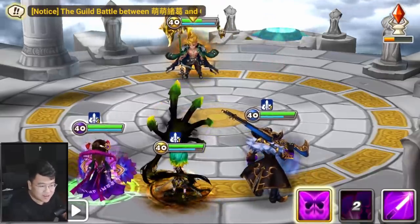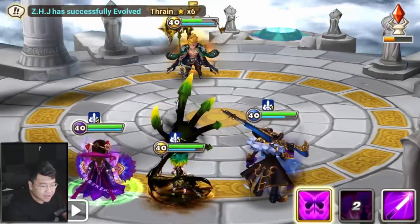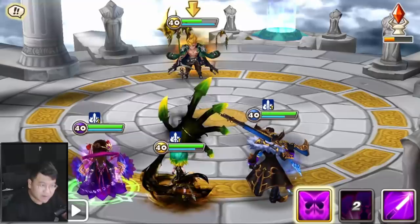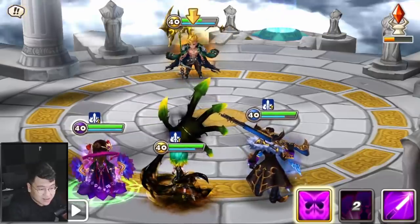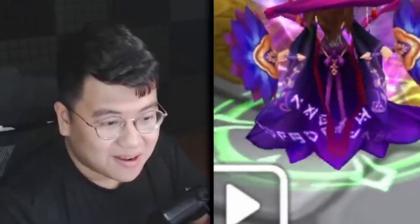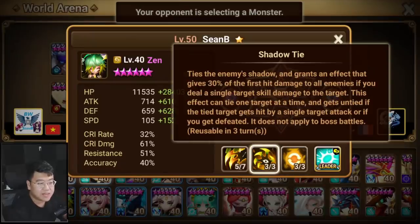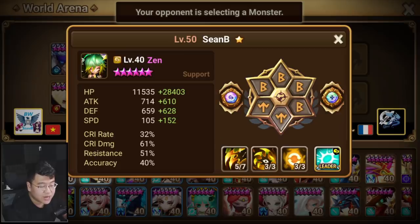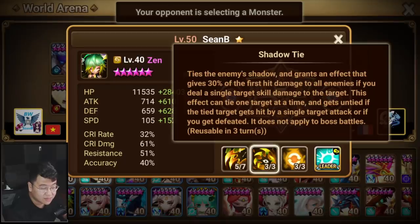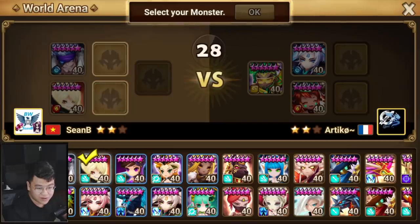It goes away immediately. So if you run him in RTA and you run like a control comp — because he can stun and he can mess up attack bar — you're not going to do a lot of damage, and it goes away after you attack the enemy once. I wish this would give him an instant turn so he can go from skill 2 into skill 1, so that his cooldown isn't too long. Because the skill is not really that good, and he could be like a turn-cycling monster, like every other wind unit they're trying to make nowadays.